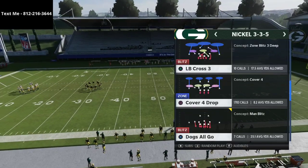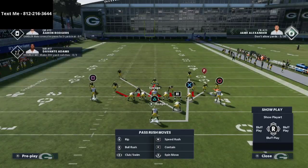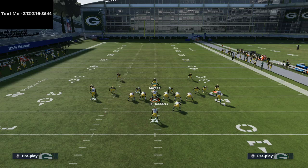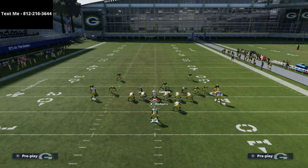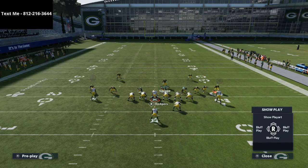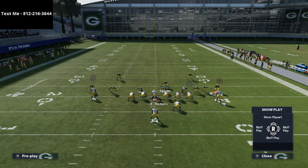I want to talk about a user rush out of the 3-3-5. It's really good for under center, especially when you mix it in at the right time. All you're going to do is shift your defensive line to the strong side. In this example we're playing Strong Close, so we shift to the right. If the formation were flipped, shift to the left. Then crash your line out and put your user right behind the defensive tackle on a purple zone.